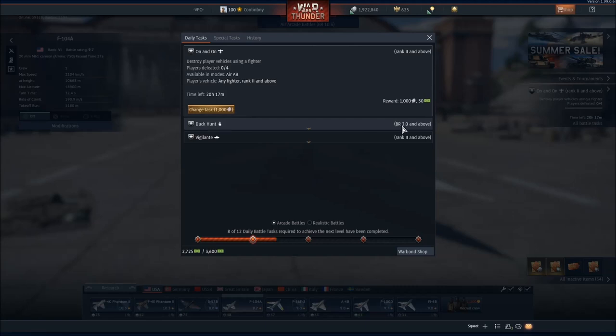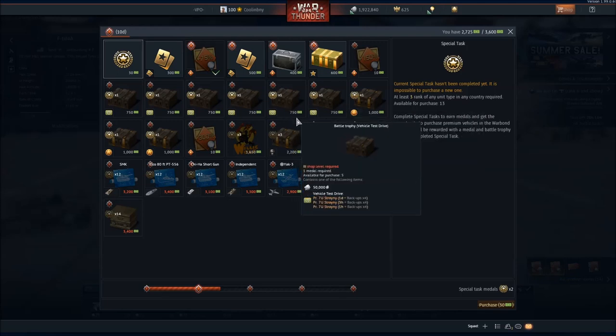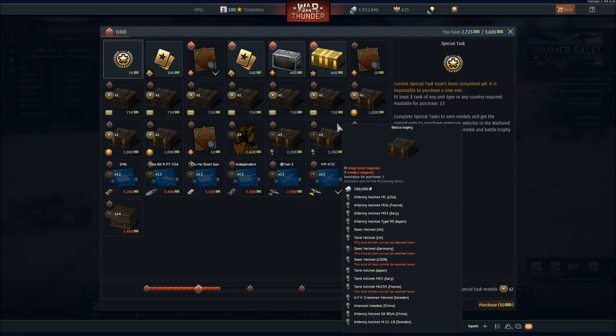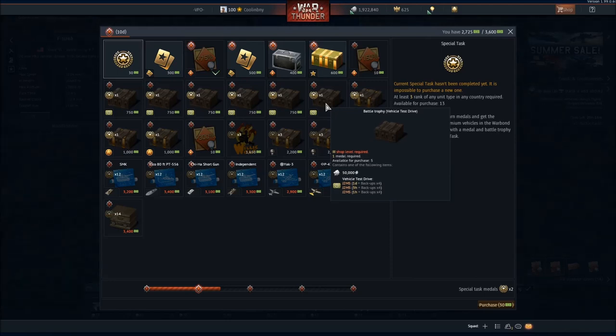These war bonds can be exchanged for a number of special rewards that you can find right up here. From the war bond screen, you can select any number of items. Be aware that you may need to fulfill special requirements before using your war bonds on a special item. For example, the larger the war bond cost, the higher the level of shop that you may need.